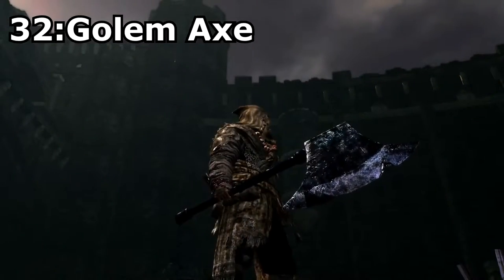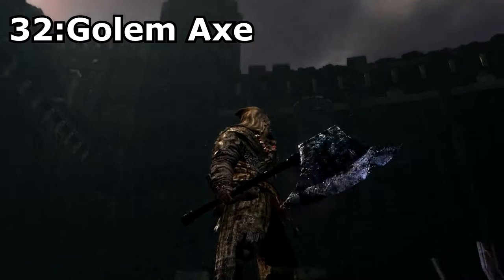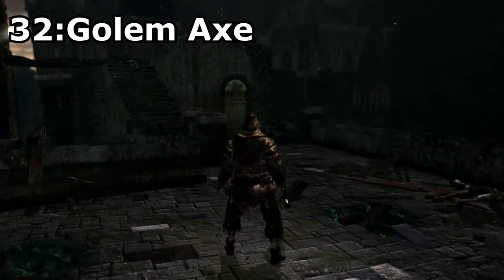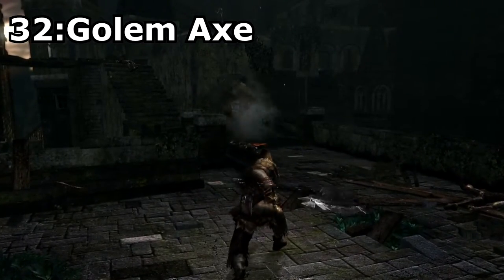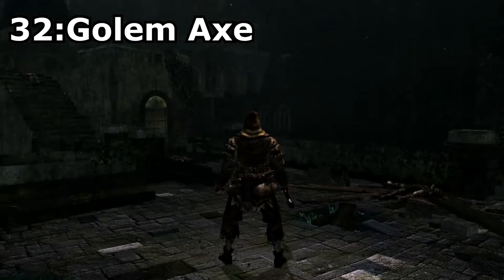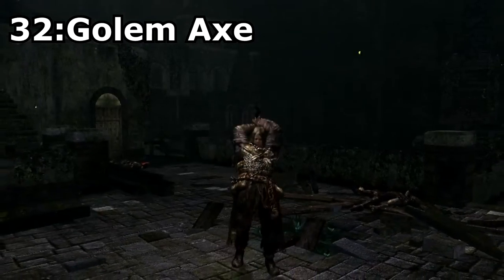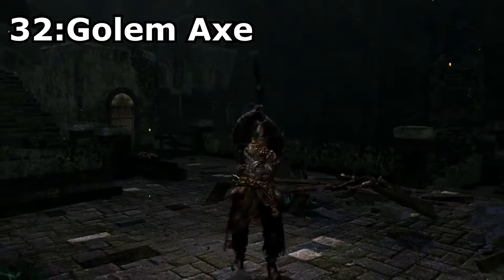Golem Axe, obtained through ascension with the Core of an Iron Golem. I was on the fence about including this axe, but decided it was cool enough in the end, mostly because of its special attack, which throws a shockwave that does high physical and poise damage. The axe doesn't do great damage and doesn't look super cool, but the versatility is enough to make up for it.